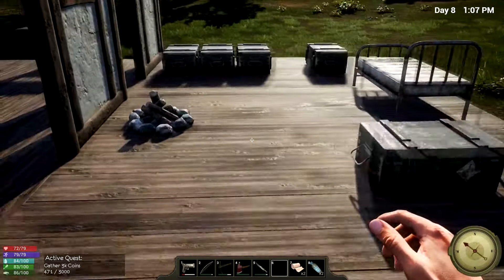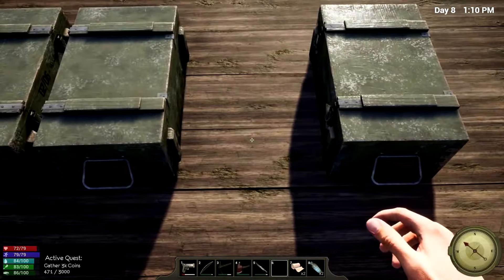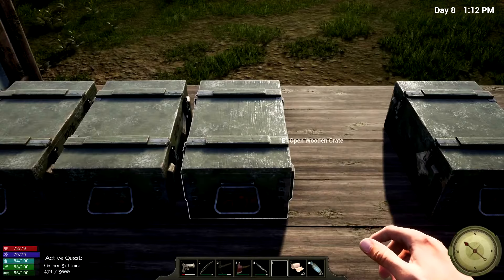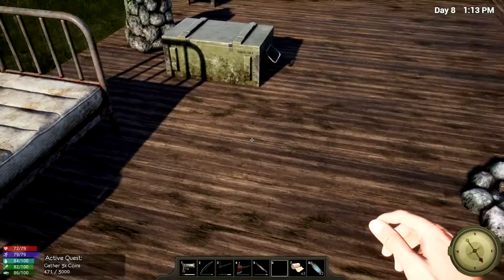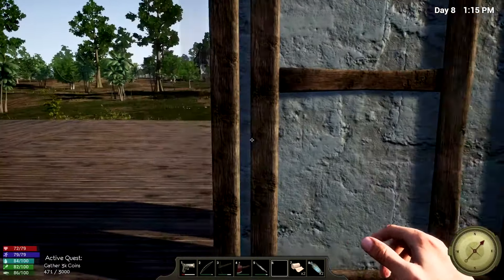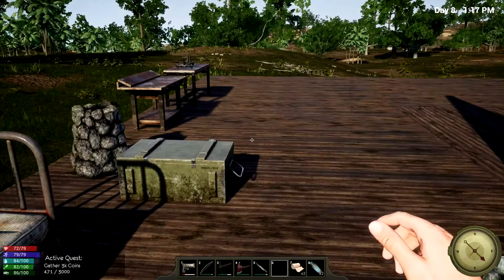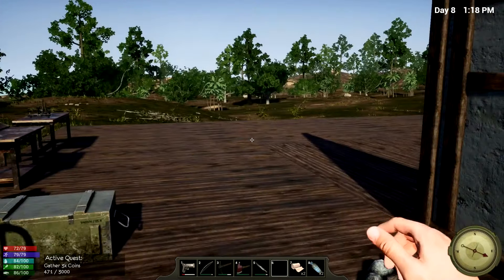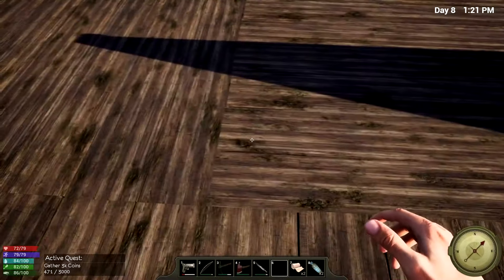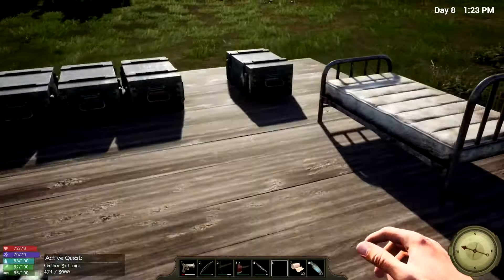I actually found out one thing before we check that out. If you want to remove something — like for instance, you can see I've removed a crate here — unfortunately, you can't pick things up. It's not like I can pick up this crate and move it somewhere else. I wish you could do that.